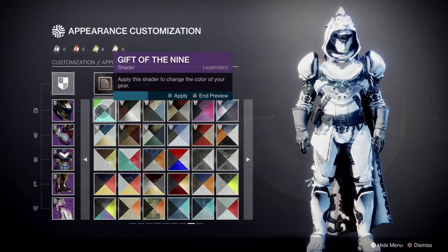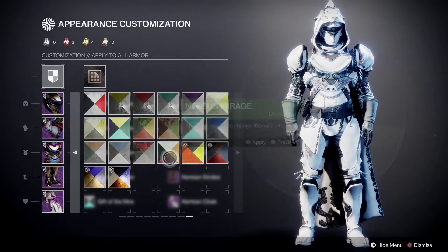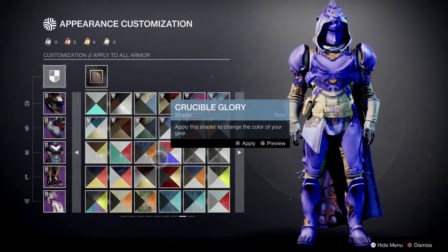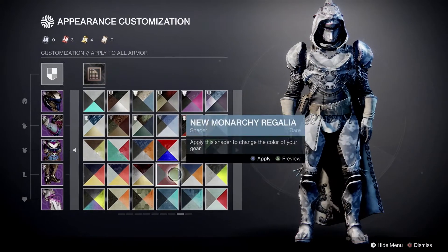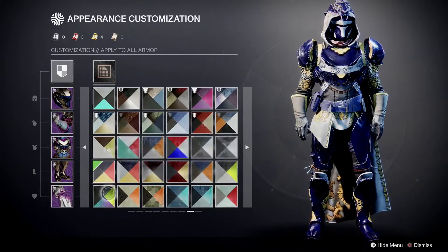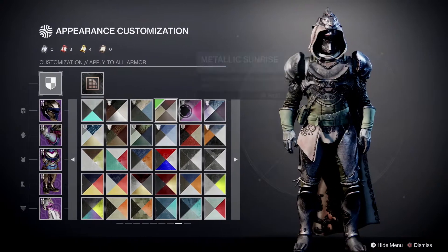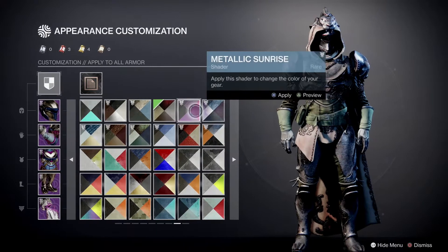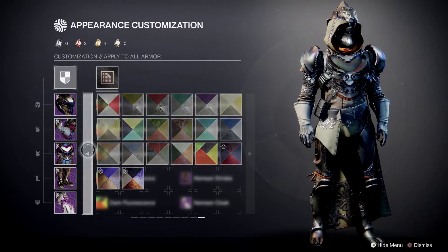Gift of the Nine just looks fantastic — it's like you really are the essence of good coming down with a hammer, a force the darkness has never seen before. It looks like the darkness and light together. We know they're two sides of the same coin, but what if it's even more nuanced than that? What if depending on the coin flip, the universe of darkness wins or the universe of light wins? Maybe it's like that.